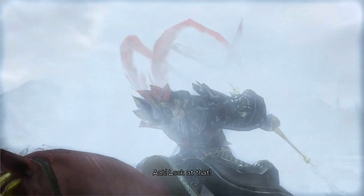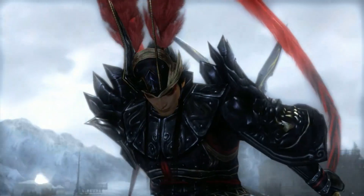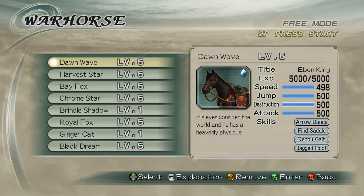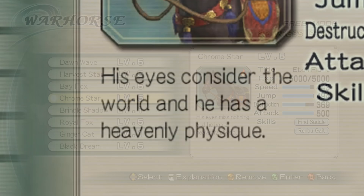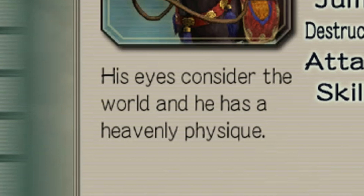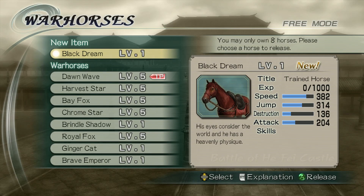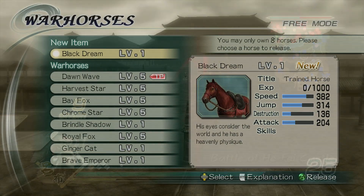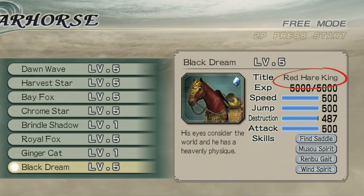I believe there are 6 different horse types in the game that can have the word King in their title, and they each represent famous mounts from the Dynasty Warriors series. These horses will all share the same description which says: 'His eyes consider the world, and he has a heavenly physique.' Once you've unlocked one of these horses with this description, if you get them leveled up to 5, their title should change from Trained Horse to Something King.